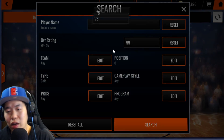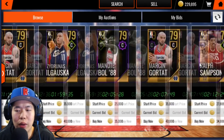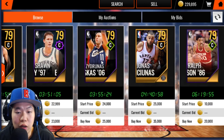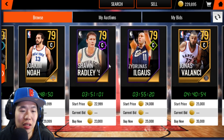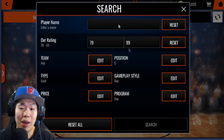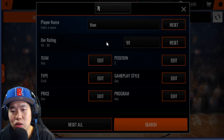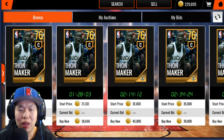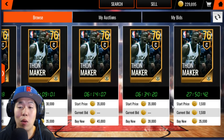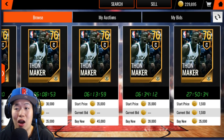Another good one is 79 overalls — those are really good. You can also do the regular snipe, going all the way to the end of listings to find something that just popped up. There's also Thon Maker — a 76 overall gold who's actually worth a lot, selling for around 25-30k. I sniped one for 3k using the bid snipe method.